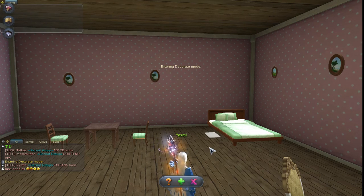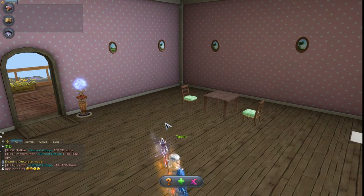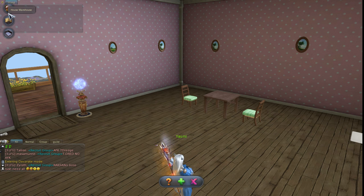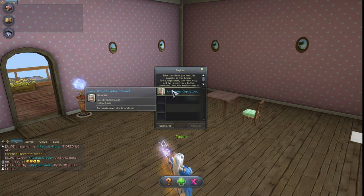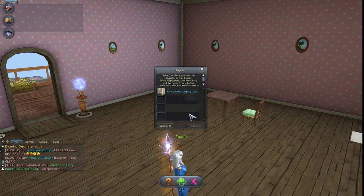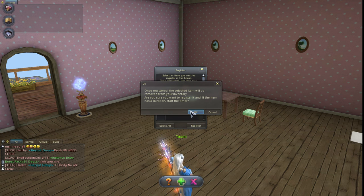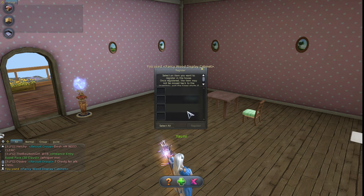As you can see, the only time you have it on you is when you are inside your house. You click it and you'll see that everything changes around you. You have two things in here — this is like your inventory for decoration items. When you register them, they will appear. You click the plus to register.